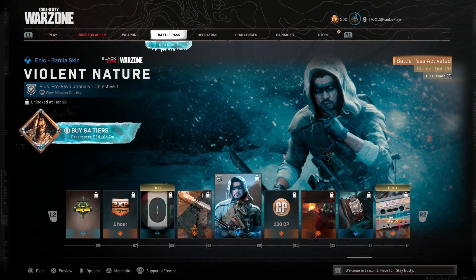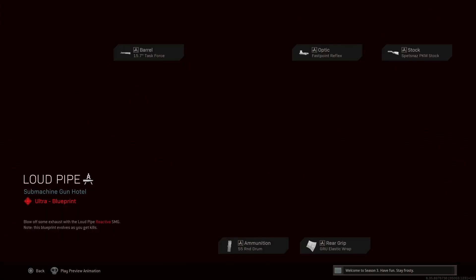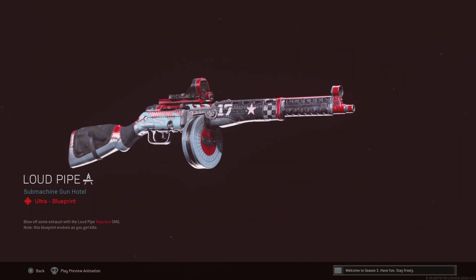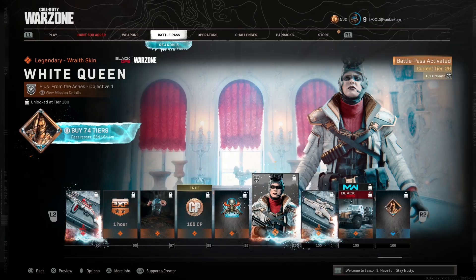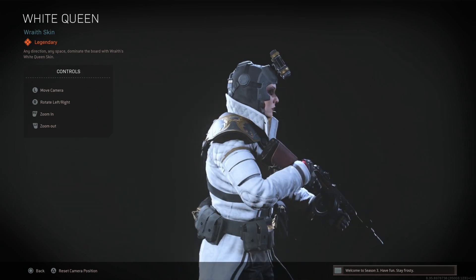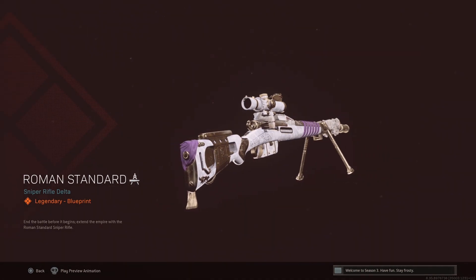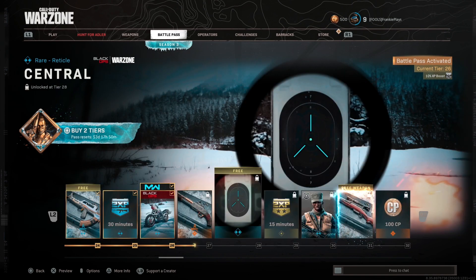A new skin for Garcia — quite cool, nothing too flashy. Then we've got the reactive skin for the PPSH at level 96. This is probably going to be one of the most sought after Battle Pass unlocks. For the tier 100 rewards we get a skin for Wraith — are we playing Fortnite here? We got a skin for the Swiss K31 which is pretty cool, a vehicle skin, and obviously the golden Season 3 emblem. And that about sums up the highlights for this Season's Battle Pass.